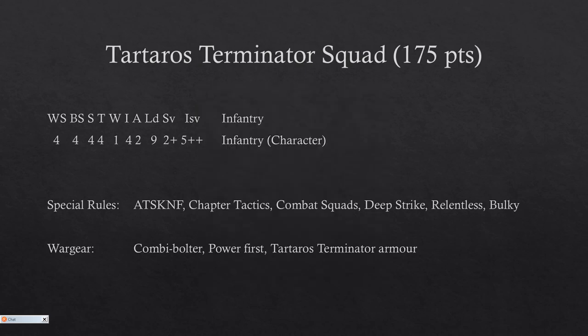The Tartarus Terminator squad is 175 points, which is normal unless you're taking storm shields, in which case it's more expensive. But 175 is also the price for Cataphractii and normal terminator squads.